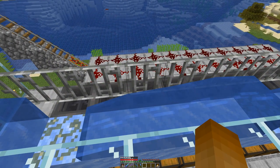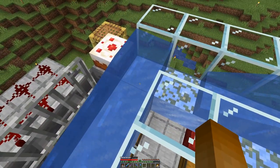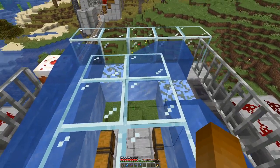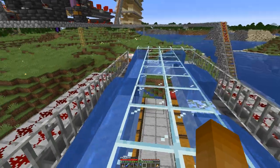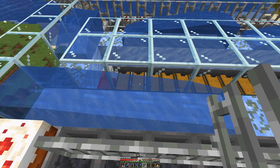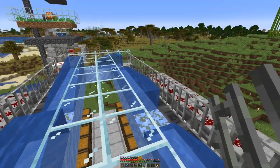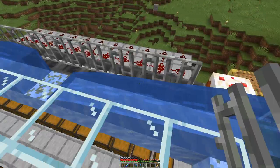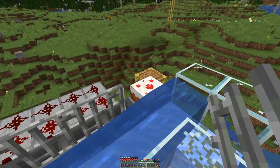We have a sorting system with some modules here on this side and the same thing on this side. We use water streams this time — item alignment with cake, because why not. And if we need more storage we can easily extend a bit in this direction. Items get pushed in against the middle and then go around and around until they find a hopper that can collect the item, which is very nice.